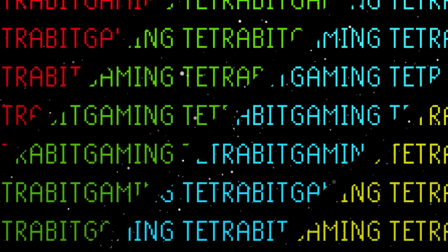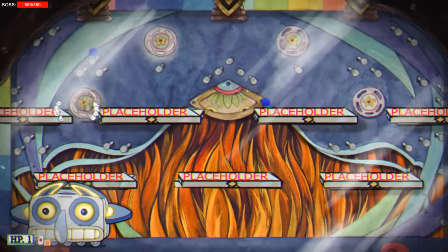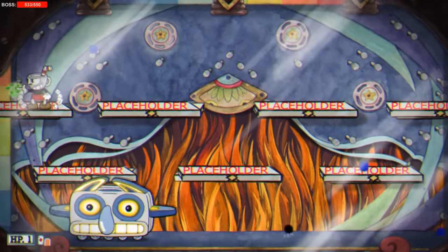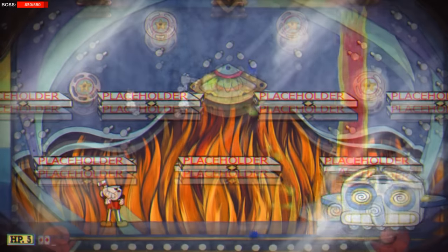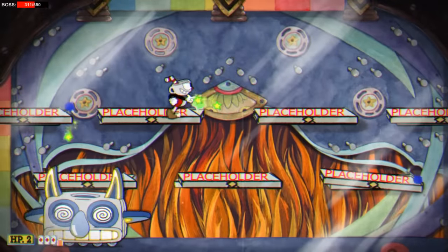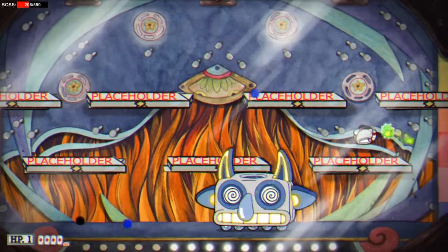Next are some unused bosses we can still access in the files. First is Patchy Patchy — or as I call him, Robo Squidward. He's a scrapped boss based on a pachinko machine that would have appeared during the King Dice battle. Patchy Patchy moves around and shoots an unfinished fire beam from the top of his head; balls drop and tilt platforms that still have the word 'placeholder' on them. This is by far the most complete unused boss fight in the game — fully coded with a death animation — suggesting he was removed very late in development.